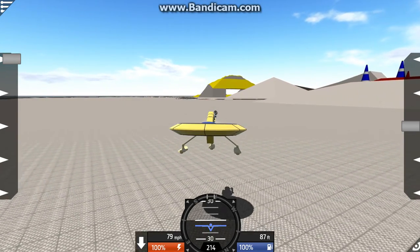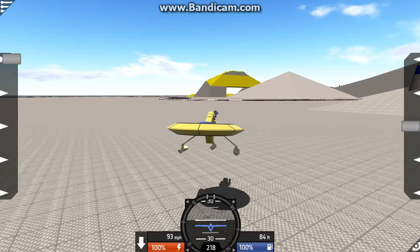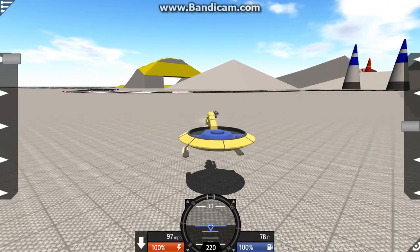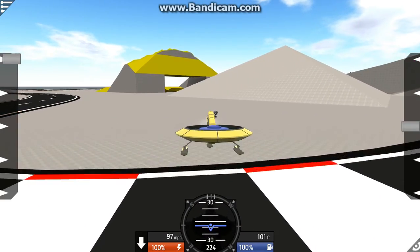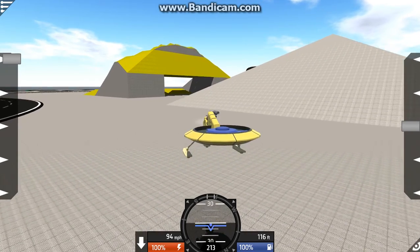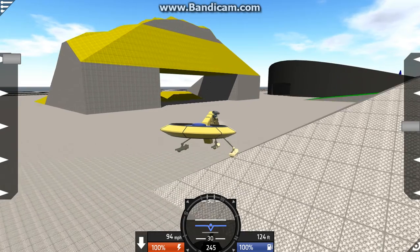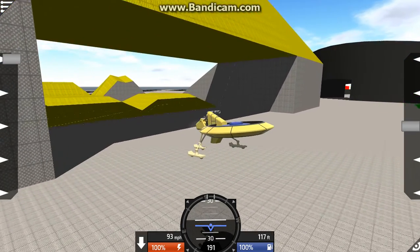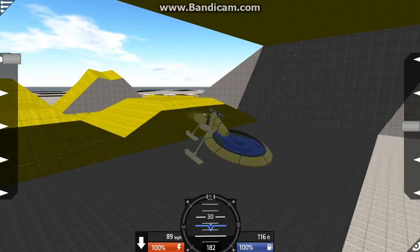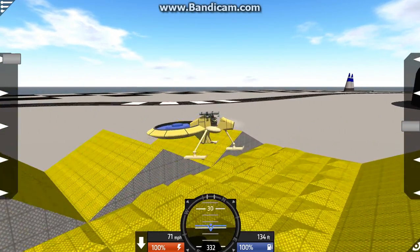No no no, level yourself out. Now we press two — select the parachutes — and we turn the engines off because these things are the engines. I have done this once before and basically we just wiggle for a very very long time. Now we've got to use these things — how do you use them?